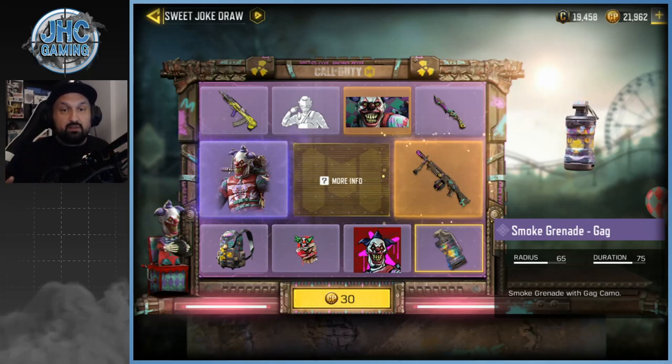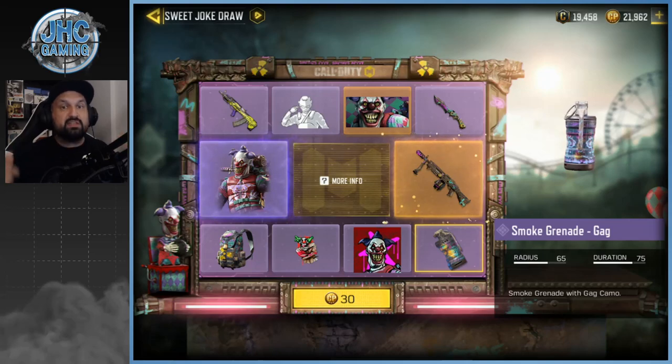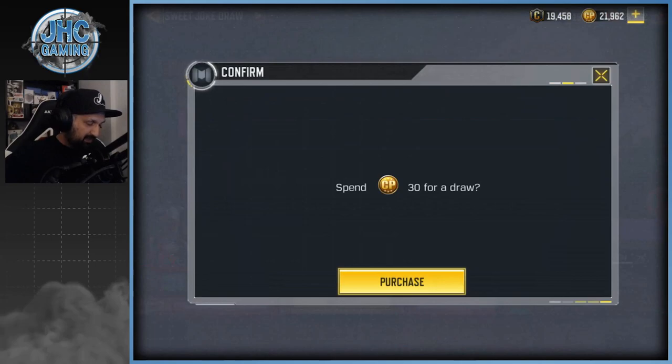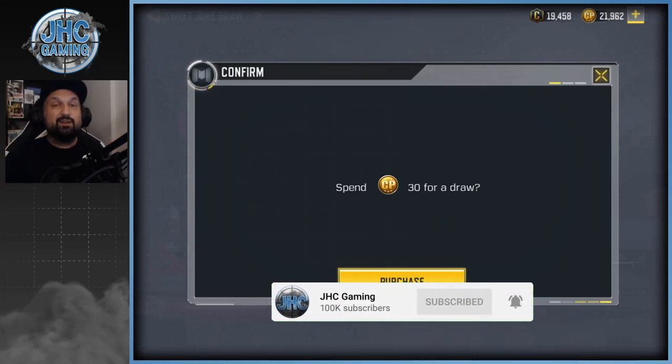I've bought quite a few lucky draws in the past and never got lucky — I always get the last two items, the soldier skin and the weapon, on the last two spins. So today we'll save 50 bucks if it happens again. If I get the weapon early, that's gonna be awesome, but if we don't get it cheap, we're gonna stop. Let's go — first spin is gonna be 30 CP. Before we start, make sure you smash that subscribe button. Going for 86,000 subscribers today, going for 100,000 this summer!